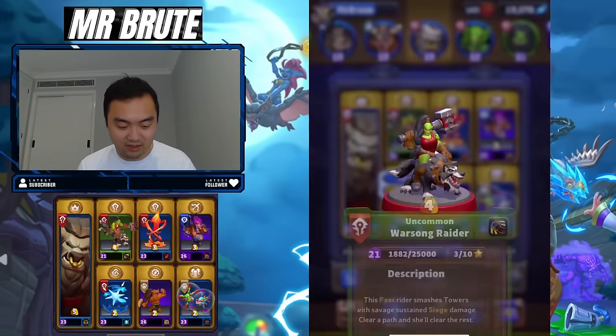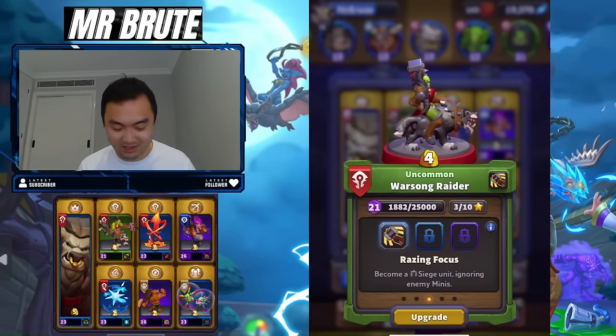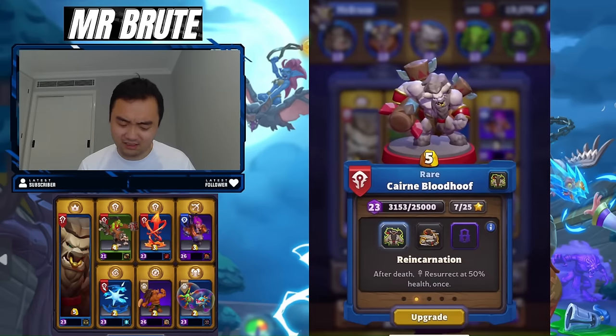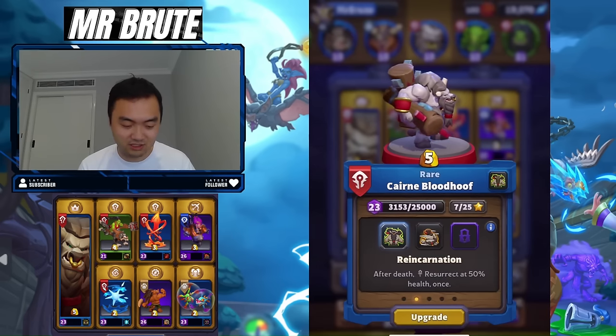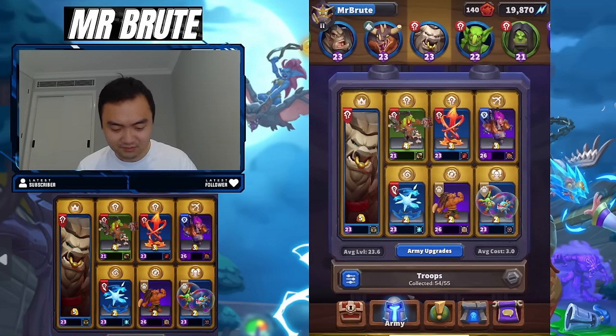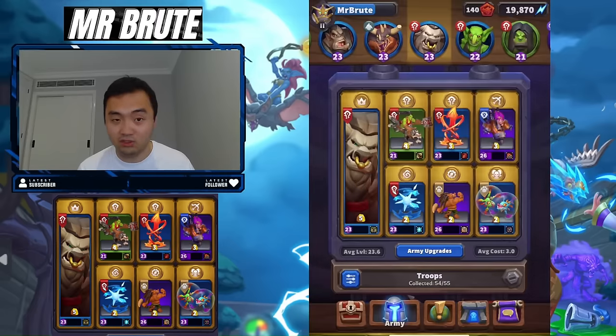I've got my Warsong Rider and I've actually only got one talent on this, so it's great that I can try this combo out. I have the Raising Focus talent, and for Kieran I'm going to go with Reincarnation, because we don't really have any other tank or defensive anchors in this deck to stop enemy push. So I want our Kieran to be as tanky as possible on defense. For Execute, we're going to be doing Bloodthirsty — the idea is to get the tower and get our Warsong Rider so it gets a few extra swings.